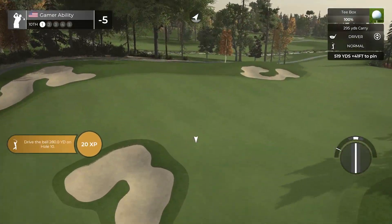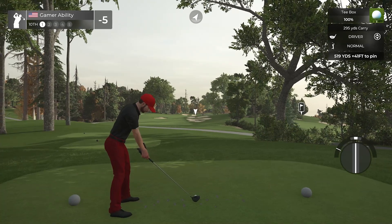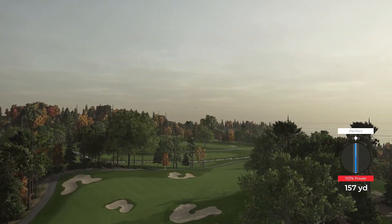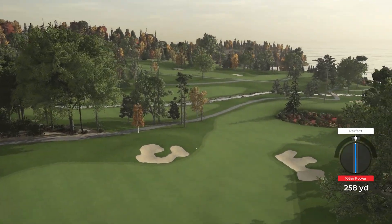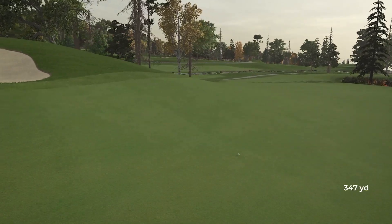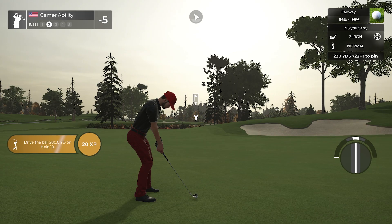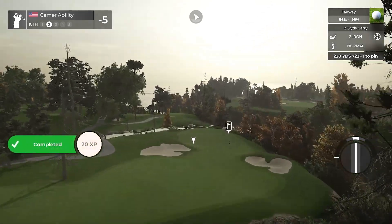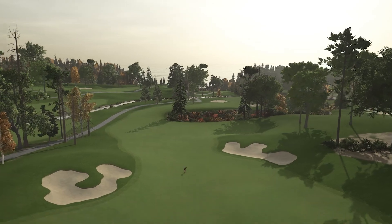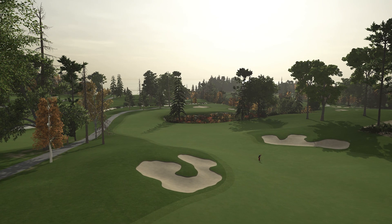Richard gave us a par five to start the back nine as well - 519 yards downhill, 41 feet, dogleg right. Beautiful swing, 103, dead straight, perfect. On the Xbox controller you only see me hit dead straight. This is the view I was talking about at the beginning - I love this little ravine, the way Richard planted this is just awesome. I love the way this looks with the creek in the background. Actually one of my favorite views on the course - I may use this as a thumbnail.